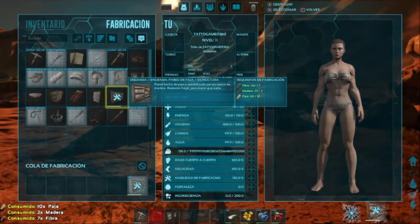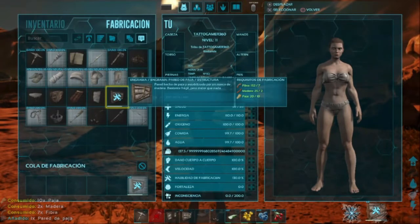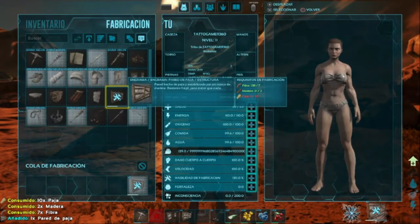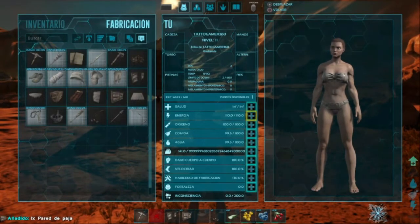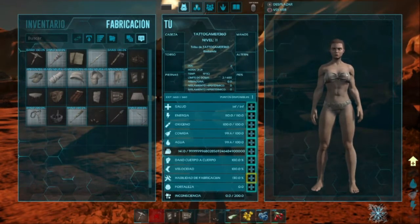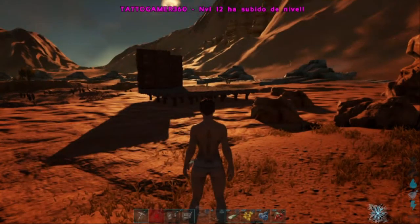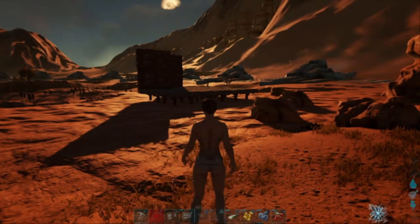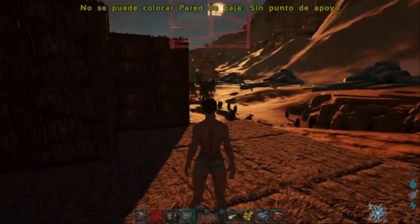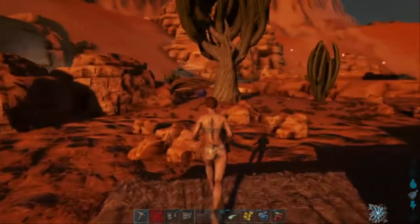Creamos pared para poder seguir dándole la vuelta a la casa que tenemos y poder empezar a hacer ya las estructuras, que son importantes. Una casa nos ayuda bastante a poder estabilizarnos, y la cama también para cuando muramos, podamos regresar a ese mismo sitio. Recuerden, es muy importante hacer la cama porque en cualquier momento nos pueden matar.